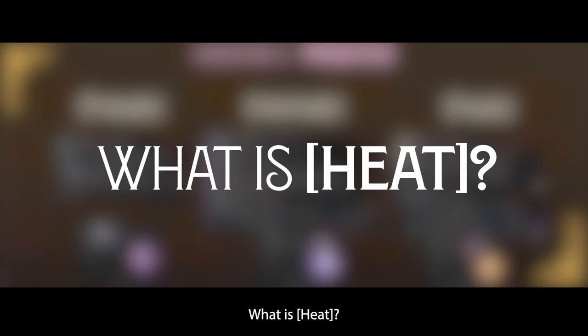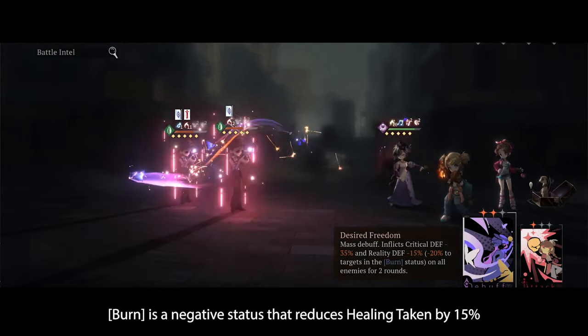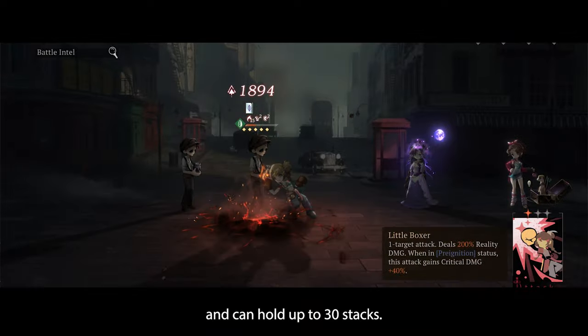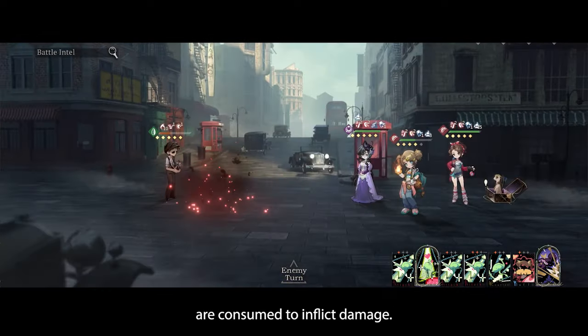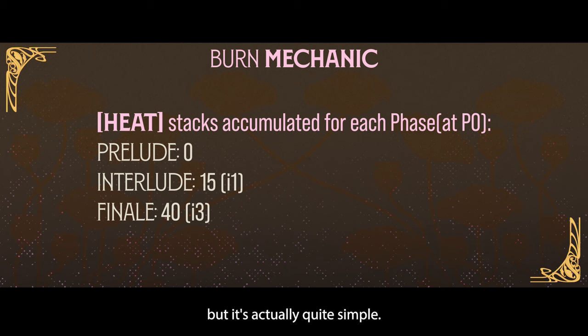What is heat? First, a refresher on the burn mechanic. Burn is a negative status that reduces healing taken by 15% and can hold up to 30 stacks. At the end of the round, half of the stacks are consumed to inflict damage. The half consumed is then converted into heat for Isolde. At first sight, getting all those stacks may sound like a hassle, but it's actually quite simple.